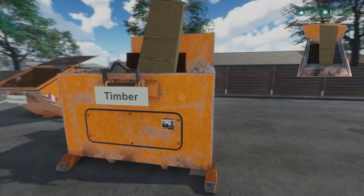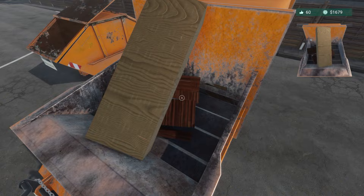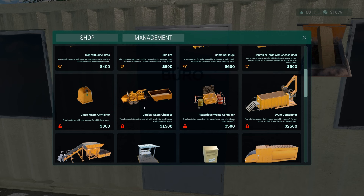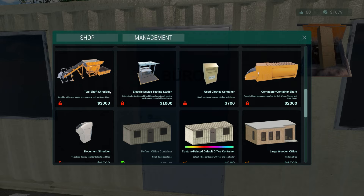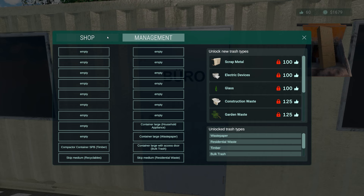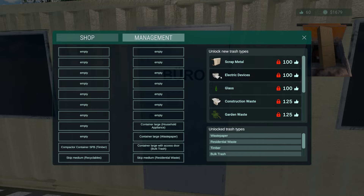We can see it getting crushed through two cycles. Over on the management screen you've got different compactors, hazardous waste containers, garden waste choppers, electric device testing stations, two-shaft shredders and sifters. You can change the name, have barriers and such. This is where you put your skips and other recycling stuff, and the new types on the right — scrap metal, electronic devices, glass — are important.